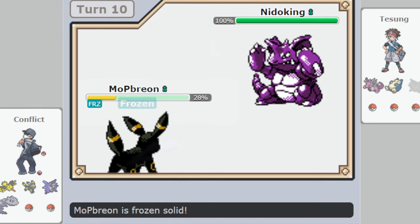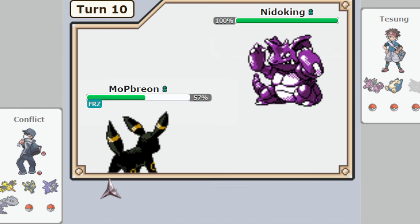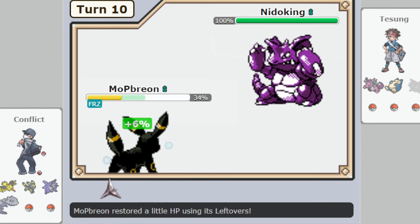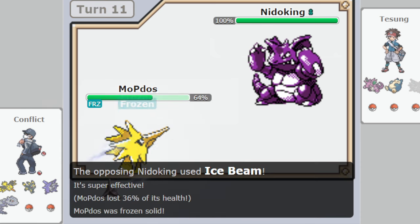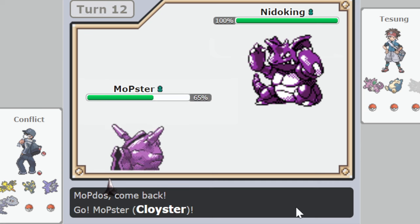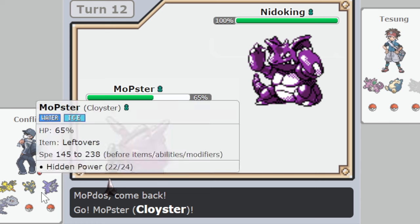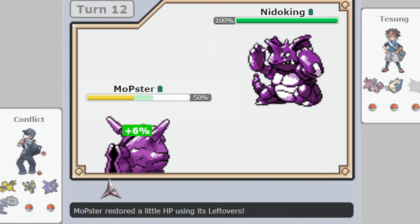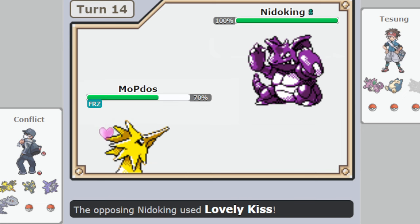It's funny — not for Conflict, obviously. Umbreon is now in range of two more Earthquakes, so he's not going to want to risk staying in. Tusung makes the good move — he's not going to want to risk it — plus he's two-shot by Ice Beam into Earthquake anyway. He clicks Ice Beam again, and now Zapdos comes in and also immediately gets frozen. Tusung was an amazing player, but he was also known for incredible luck. Now he has two frozen Pokemon and there is nothing Conflict can do to come back from this deficit, even though he was up.